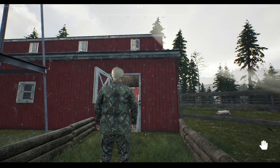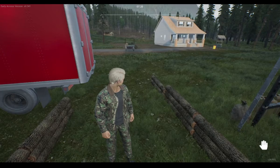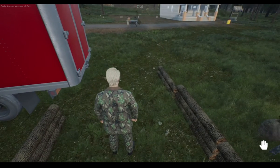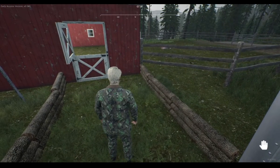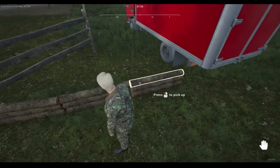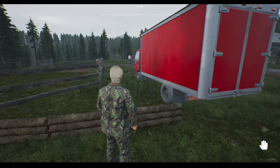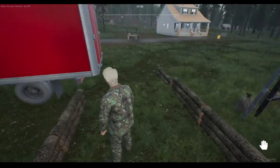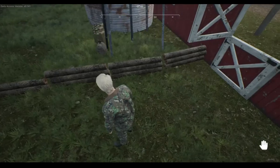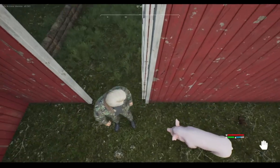Hey guys, Gray here again in the good old Ranch Sim. Got a little hack here to make life easier for those of you that want to run pigs. I got a little hack for pigs and chickens. One thing I've noticed is the pigs love to jump out the side of the truck and run. That gets a little bit aggravating when you got to chase them and you're sitting there clicking trying to get a hold of them.